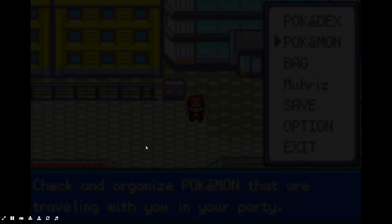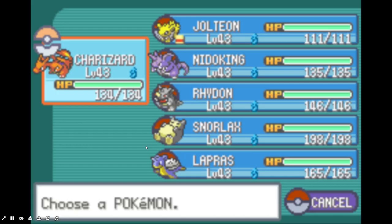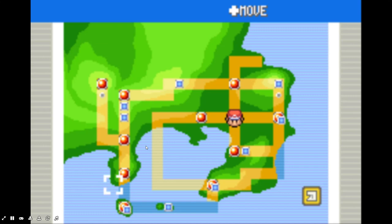For Fly I'm going to use Charizard and for Surf I'm going to use Lapras. It doesn't matter which Pokémon you use, but those are what I'm personally going to use. I could fly to Cinnabar directly, but for the sake of the video I'll just show you guys how to get there in case you don't know.